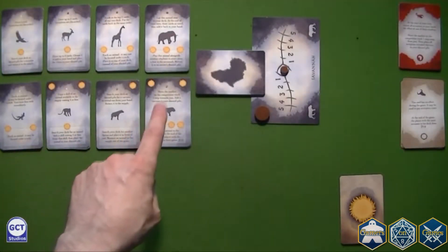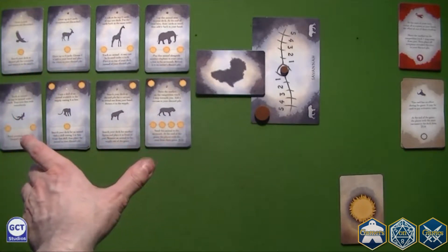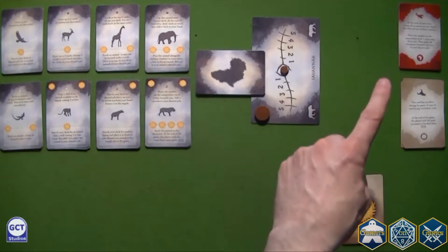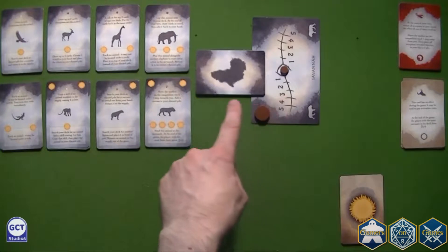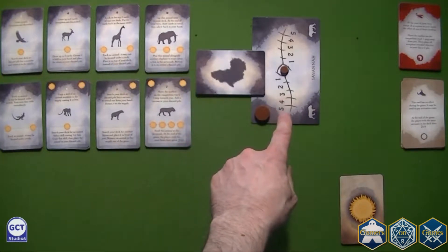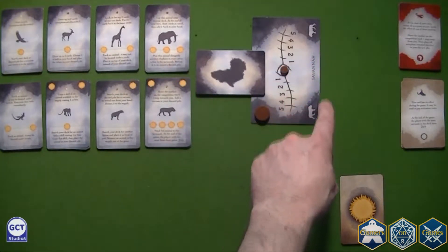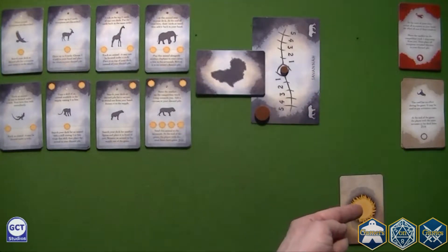The supply is made of 8 animals here on the left hand side — we will come back to these in a minute. There are some special cards here on the right, the event deck which will time the game, the competition track with the savannah running on the right hand side, and finally the player starting deck.